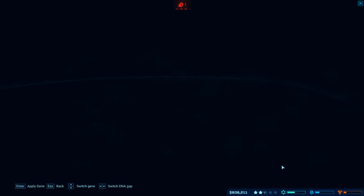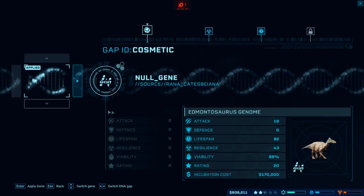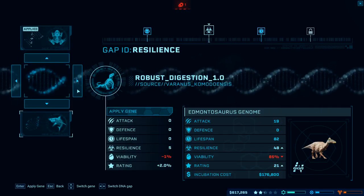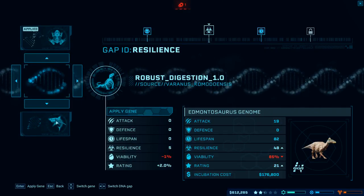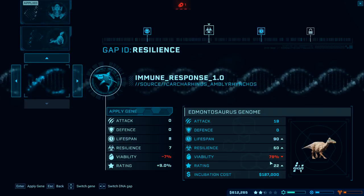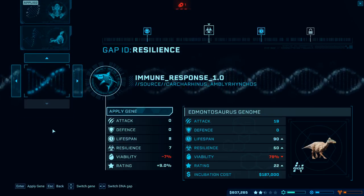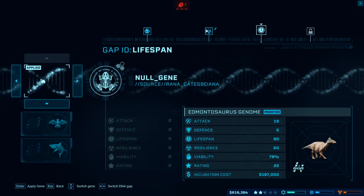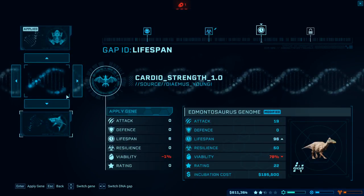Thank you very much, but we need another edmontosaurus. I'll modify this genome. We don't have a colour for it. We do have a brush digestion - drops its viability but increases its rating. We'll go with immune response - we get an extra rating boost out of that.